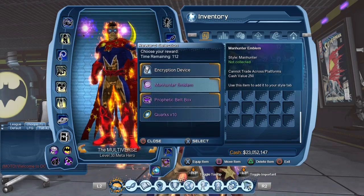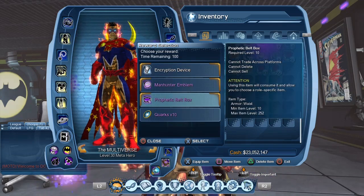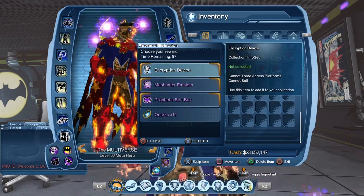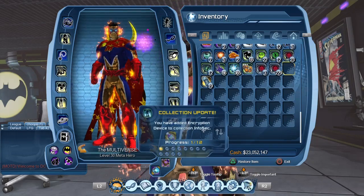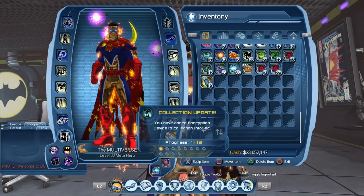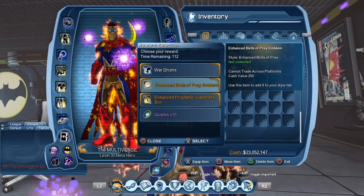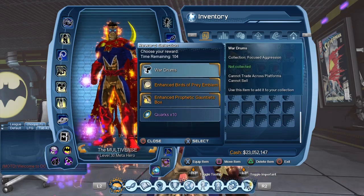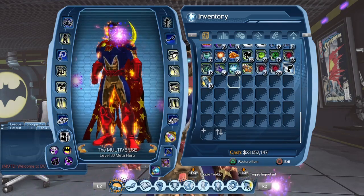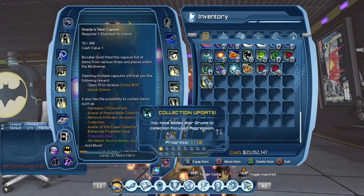We got the Encryption Device and the Man Hunter Emblem. There's a whole bunch of emblems in this capsule — Birds of Prey emblems and more. The gear should be simple enough to get, but collections are usually expensive on the broker, so I'll try to complete at least some early. With 20 Time Capsules I'm not going to complete a single collection, but I'll get as many as I can. I'm collecting them right now to track what I have.